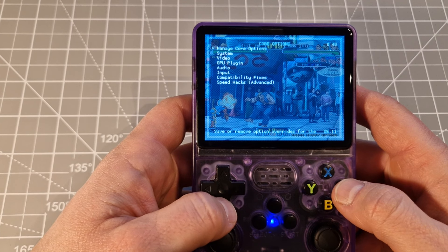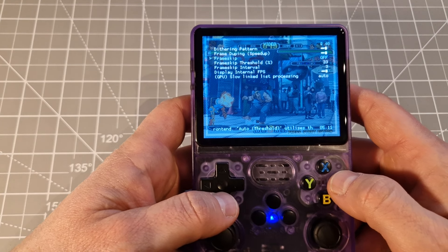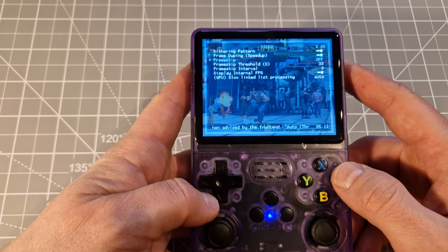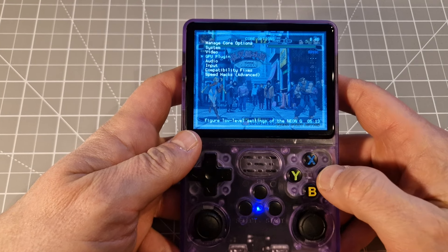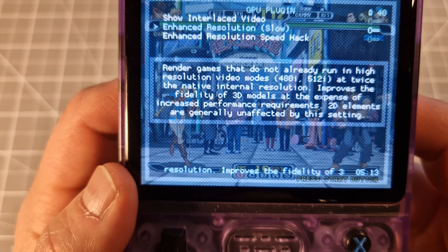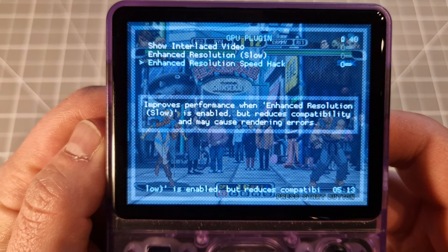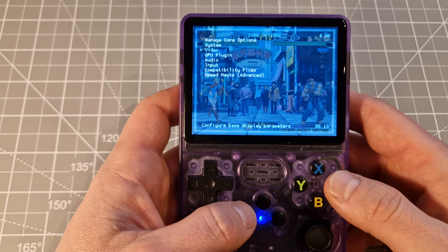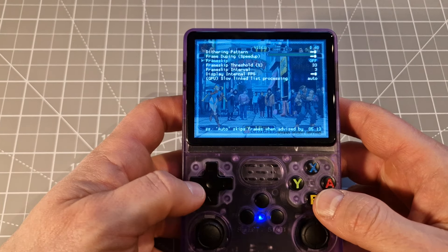Next options — you've got core options here. Go into core options and you've got a few different ones: input, audio, video. You can do frame skip but I don't have reason to do it in PS1. Something which can really help you: if you don't know what any option is for, go there — for example 'enhanced resolution' — if you click Select you've got a full explanation on screen for what that option does.